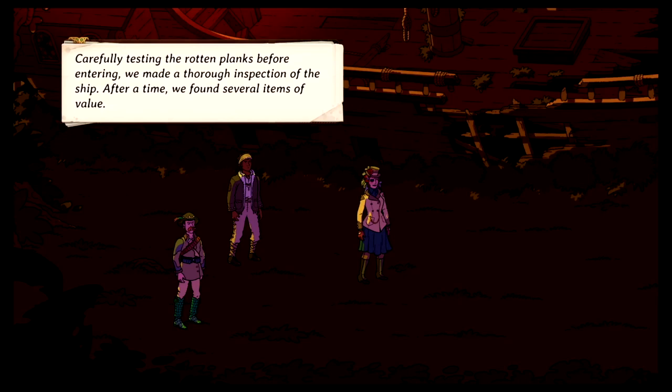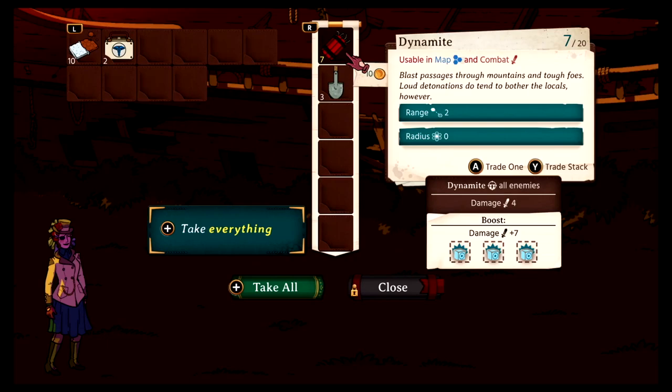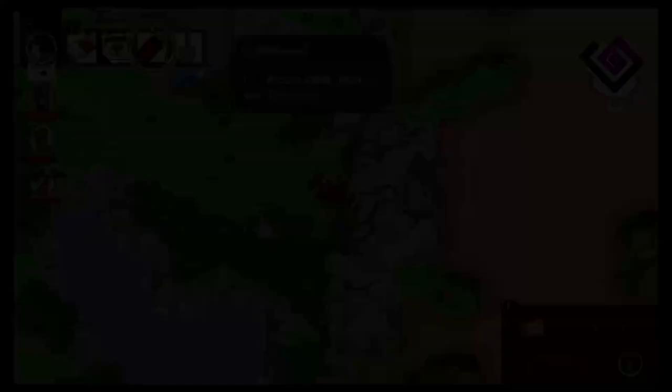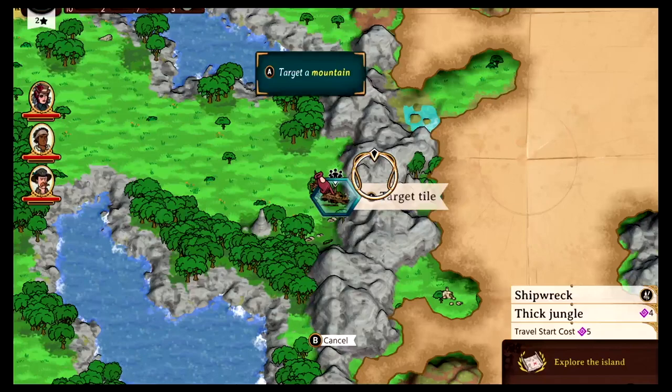Let's go ahead and search the ship. Carefully testing the rotten planks before entering, we made a thorough inspection of the ship. After a time, we found several items of value. We got some dynamite — useful in map and combat, blast passages through mountains and tough foes — though loud detonations do tend to bother the locals. And we got a shovel to dig up things. We're stuck in a dead end here, so we have to use our dynamite. Let's target the mountain and blow it up. Boom! Nothing will stand in our way.